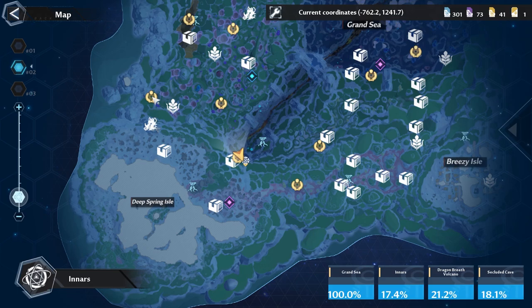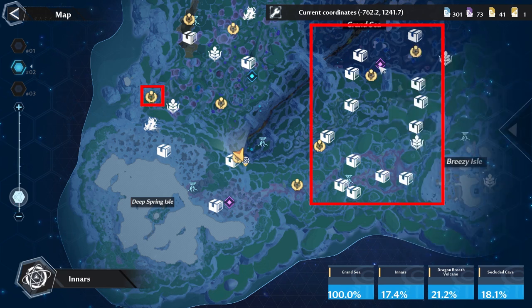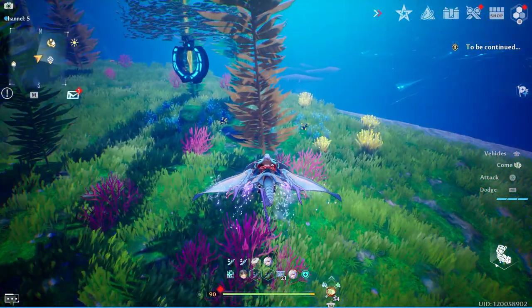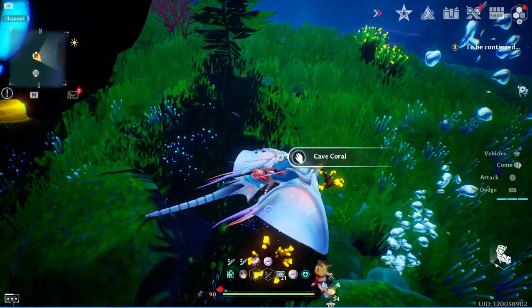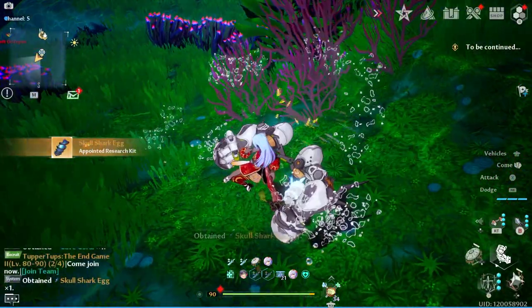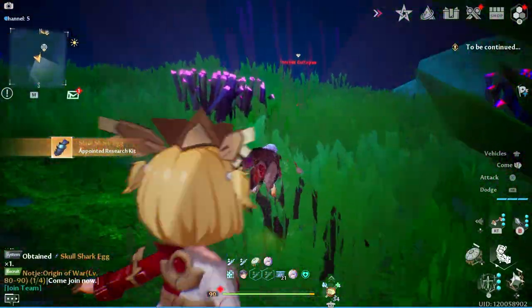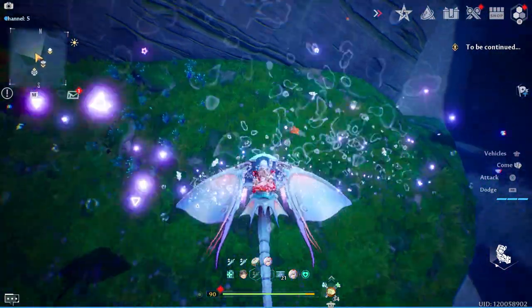The best location is to go to this teleporter right here and then swim all the way across, even up into the jellyfish route. One thing to note: right at the teleporter itself you're already going to find an upcoming plant you'll need — cave coral — as well as quite a few shark eggs. So if you haven't finished that section yet, this is one of the best places to get shark eggs, and if you need more you can go down to the right.